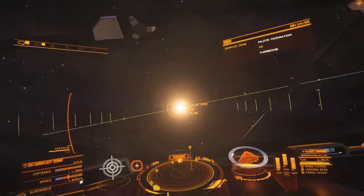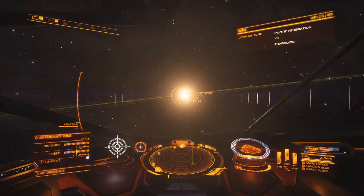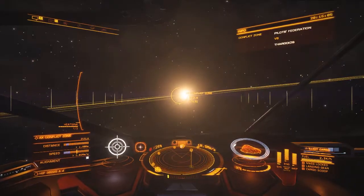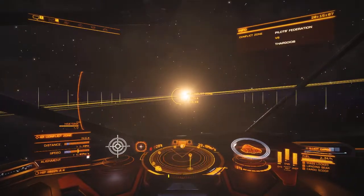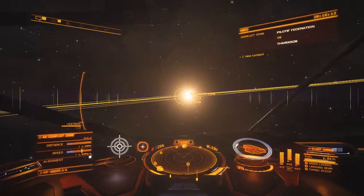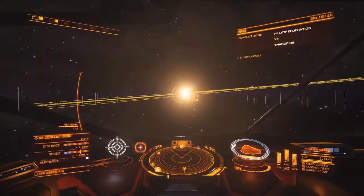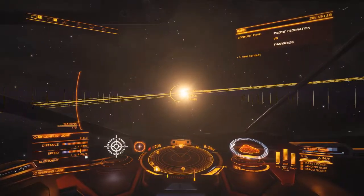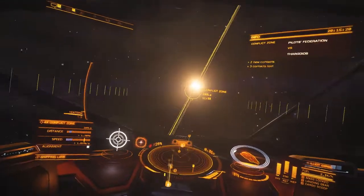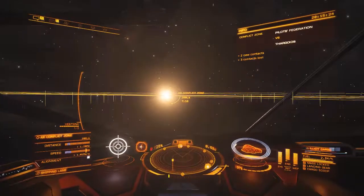Torpedoes don't work on them either. And I noticed that if you target the mothership and start lighting it up, then all their missile systems and all the other Thargoids around the mothership start attacking you. They come in and swarm you and you just can't get away no matter what you do.